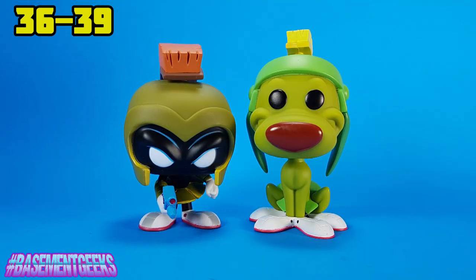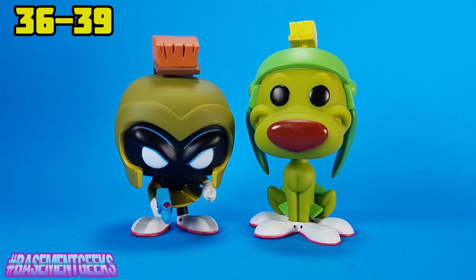Marvin looks really angry — somebody stole his Space Modulator. And there is also K-9, his trusty space dog companion who looks awesome — an excellent complement to that pop. The two of them together look great. He also has the kind of Spartan-style helmet with the little brush on the top and the big floppy ears coming down. He is so green he almost looks like he would be a glow in the dark pop — the color looks very glow-ish. He is not, but he looks like it. He's got that great big nose and the great big eyes. The two of them together are the best things ever.